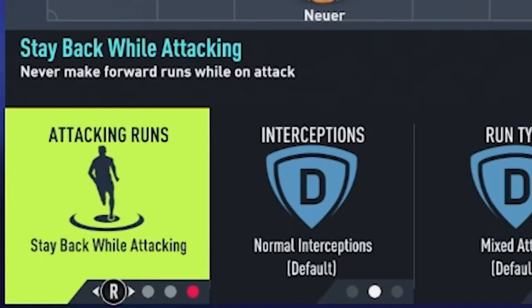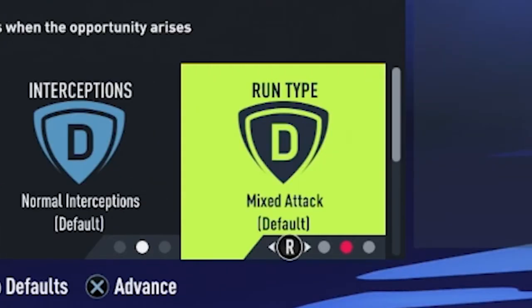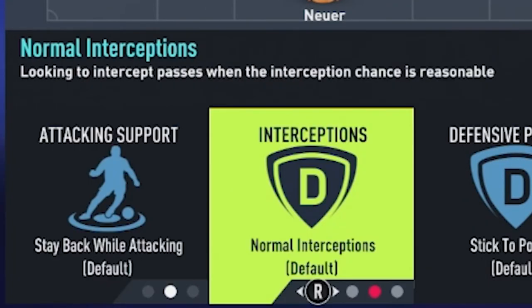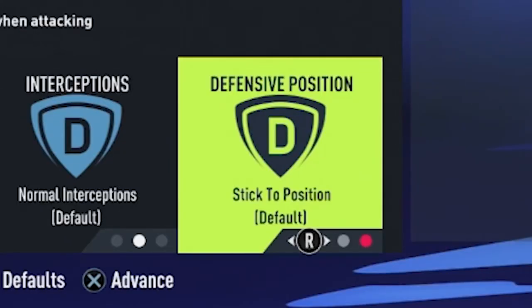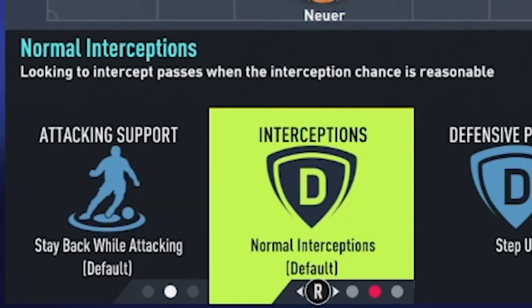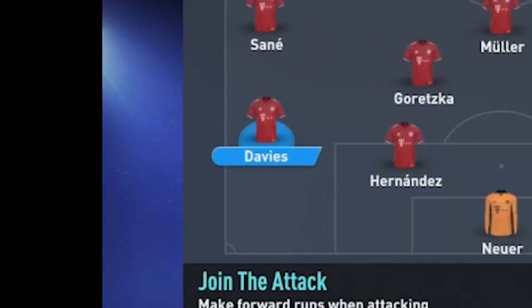Moving on to Pavard, we are going to have him on stay back while attacking — he is not going to be overlapping, he's going to sit back covering Gnabry on the right side. His interceptions are going to be normal, his run type mixed, and he is going to stick to his position. For Upamecano, same — stay back while attacking, normal interceptions, stick to position. For Hernandez, also stay back while attacking with normal interceptions, however he is going to step up and be the first man to press if an opposition midfielder or striker cuts through midfield, with Upamecano covering where Hernandez runs.